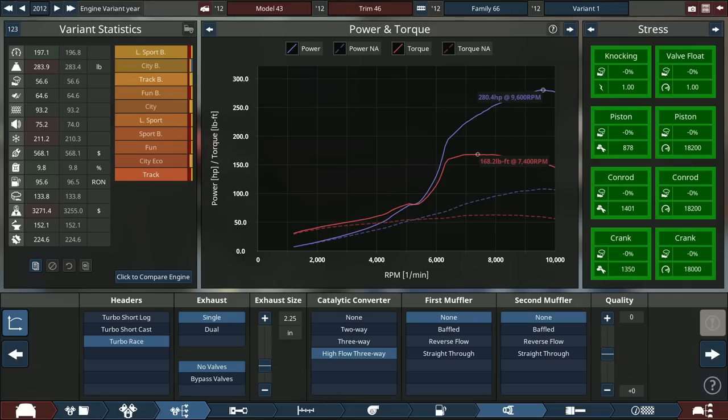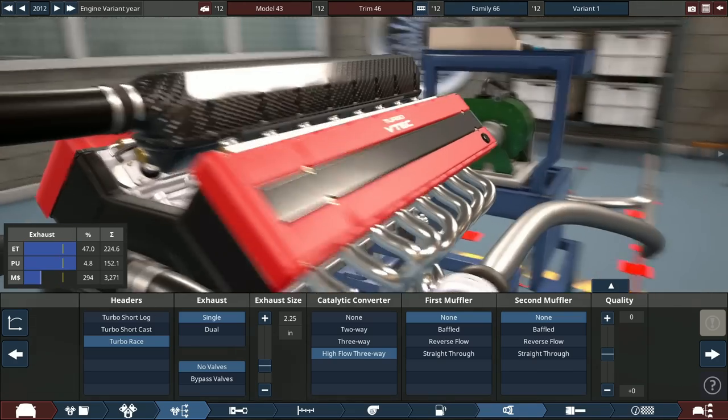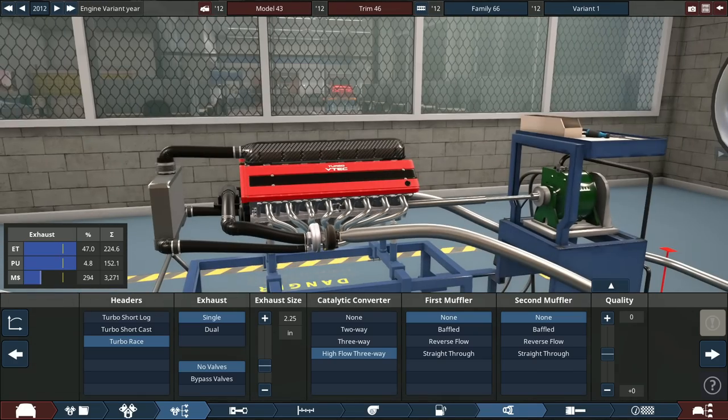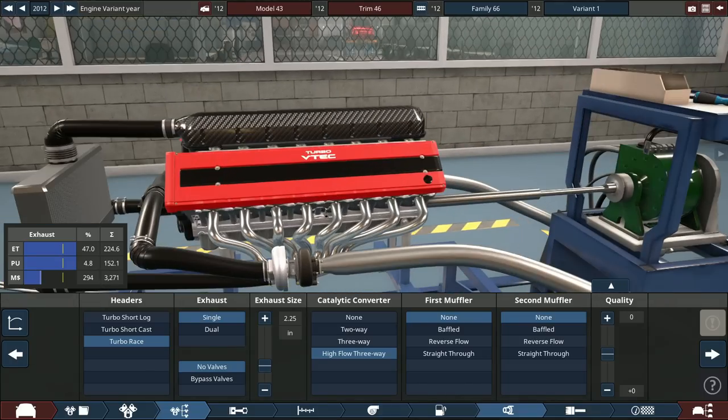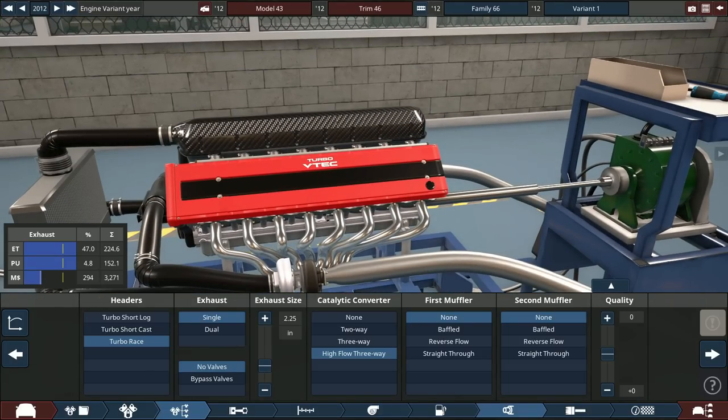We've got more horsepower but less torque by a lot because we've got a very small engine per cylinder displacement-wise. It's a 1.1-liter V16 — this is less than 100cc's per cylinder, which is crazy.